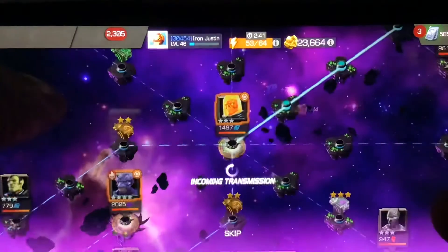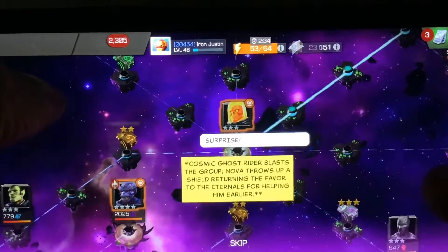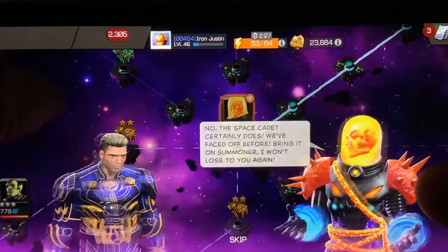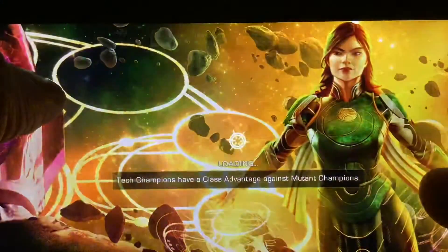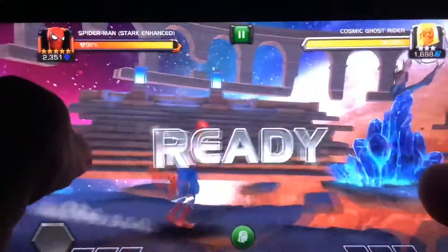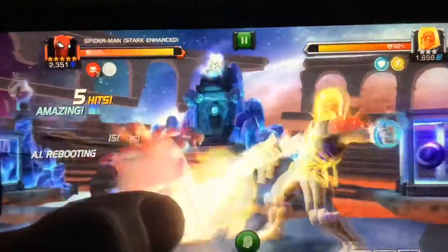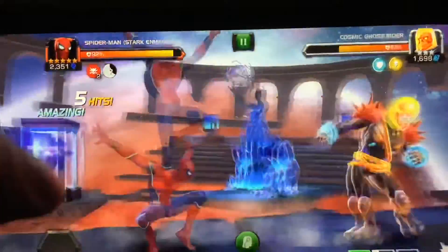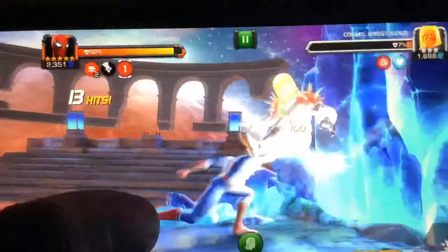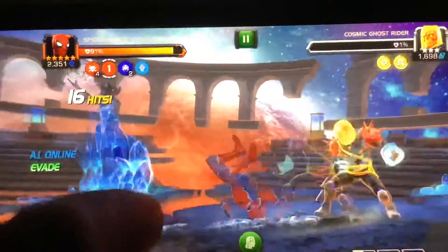We're going to head to three-star Cosmic Ghost Rider — and there he is. Why go in the trap? Well, we can use Star Lord to handle this. The webs cost me ghost riding with ghost riders, but there we go.